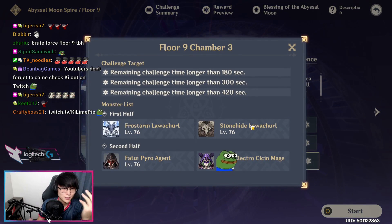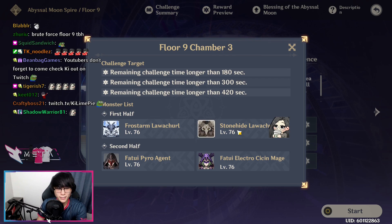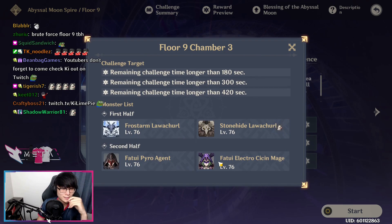In Chamber 3, it's just going to be a Stone Lawachurl, so bring Zhongli or a Heavy Hitter to get rid of the Geo Shield, as well as a Pyro unit to get rid of the Frost Shield. You could bring Diluc, Zhongli, Xiangling, Bennett, things like that. For the second half, you could bring things that stagger them or an Anemo unit to group them together.